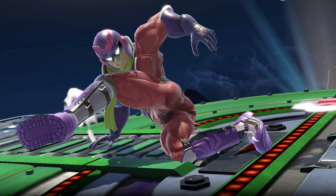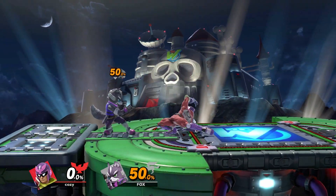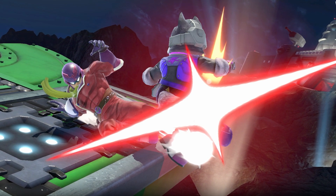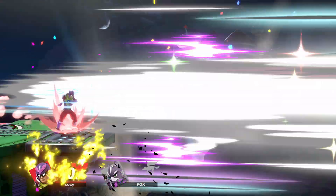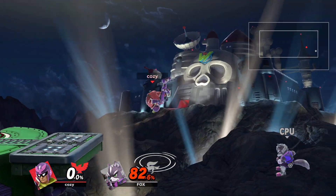Down Tilt will mainly be used as a stronger poking tool in addition to Falcon's other reliable poking tools. It works especially well if done near the ledge because of the angle it launches the opponent at — it sends them straight away, which can set up an edge guard option or just KO at high enough percentages. It's also good for two-framing or punishing regrabs, however there are better options.